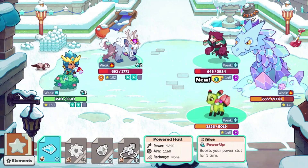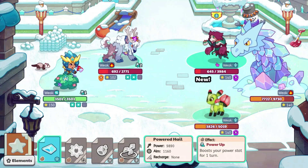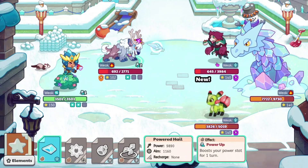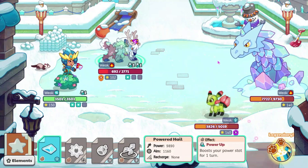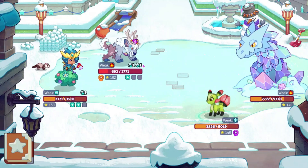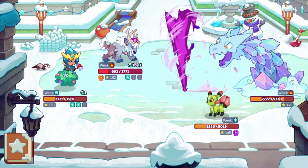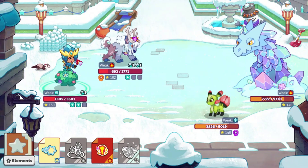Let's go ahead and use Powered Hail right here, which will give us a power boost for one turn, and we'll take out this guy. I think we're probably going to lose this. Shiver's Stack has two different boosts, which I guess would give it maybe 10% more power or something like that.